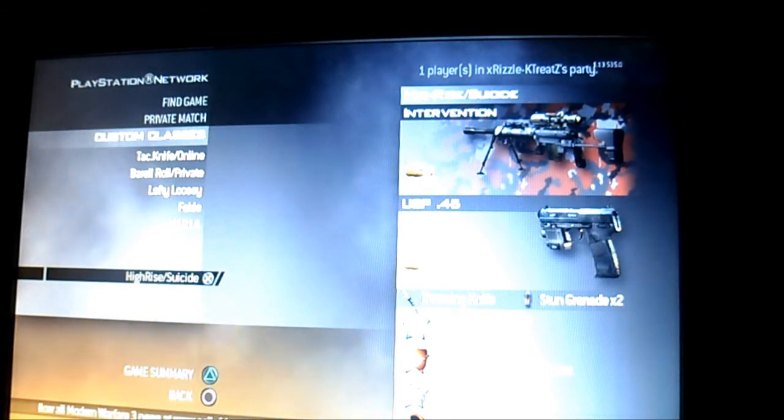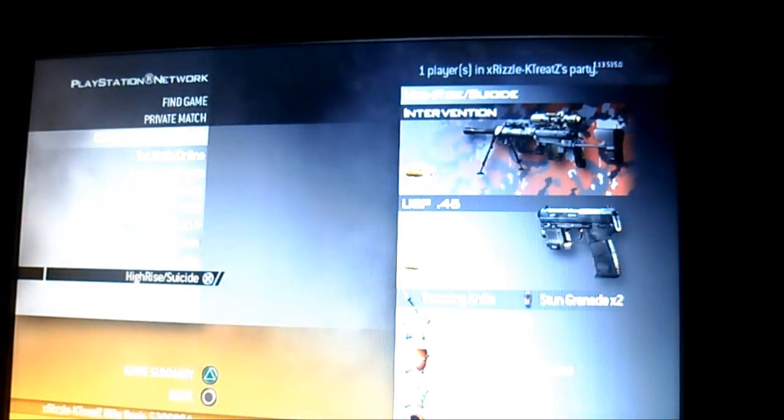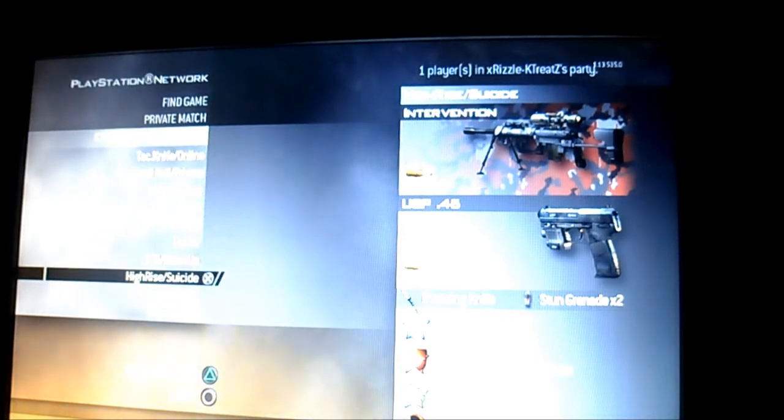Next we have the High Rise slash suicide class. When I jump off for a suicide shot I have Steady Aim, Stopping Power, Sleight of Hand, throwing knife, and stun grenade. For my secondary I have the USP .45, because it makes it a lot easier to double tap in time before you fall off.